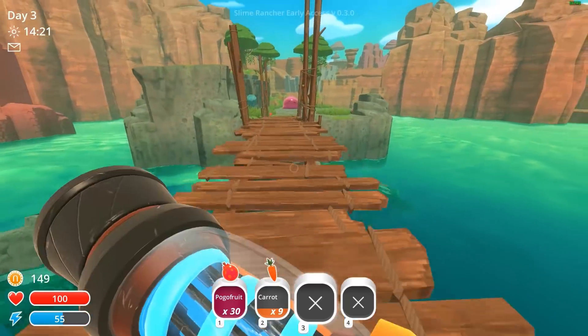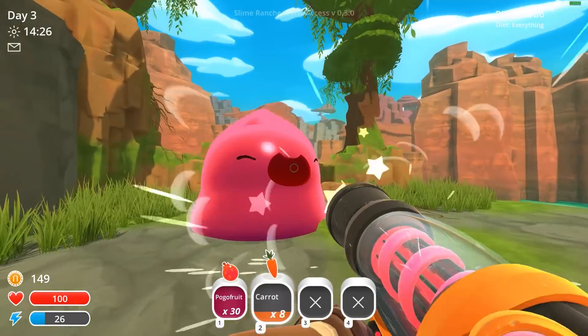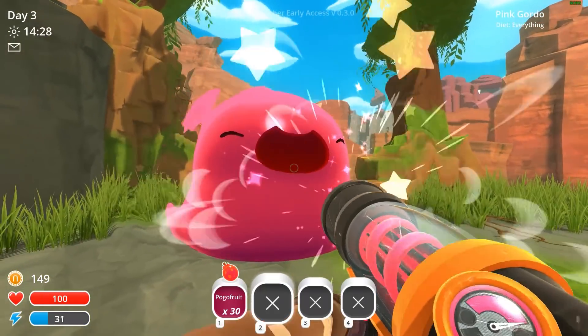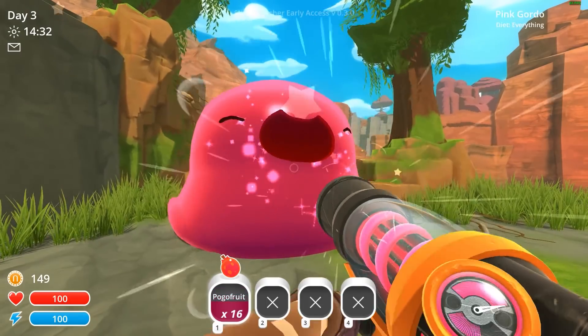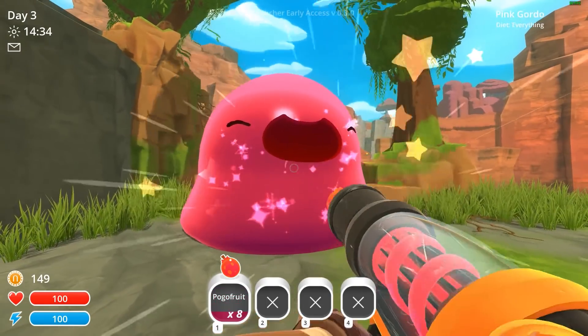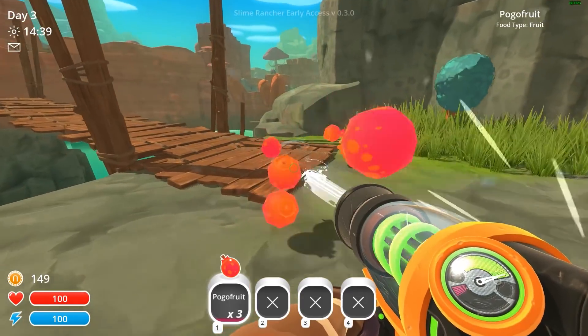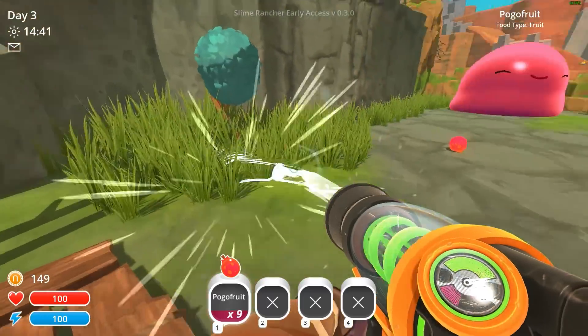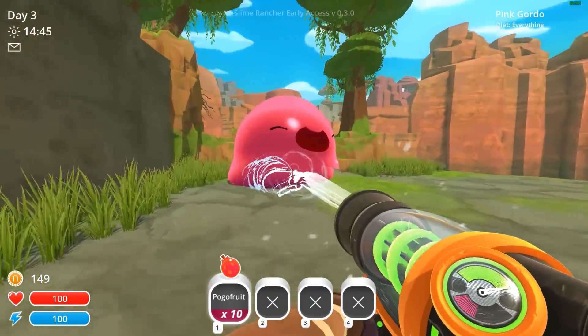Everything looks a lot better too. As you can see, the graphics changed just a tad — the slimes are more slime-like now. The water has changed, and slimes look more like slime. You get that pulsation effect. The vacuum looks prettier and more like a vacuum now, with that line in front of it.